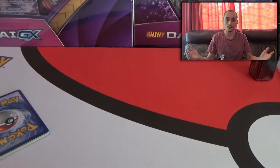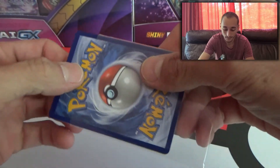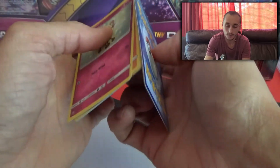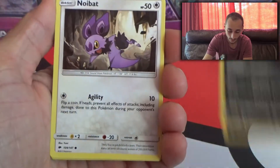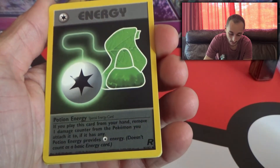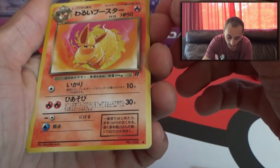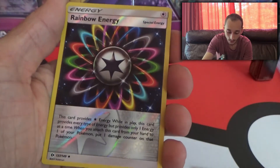By the way, these are just mystery packs that I've been getting off eBay. So if you guys are wondering — I thought I'd take a chance on some of these eBay mysteries. It seems like they're better than the ones that are in the store now at this point. We got a Japanese card here. Cutiefly, Riolu, the Alolan Grimer, Noibat, a Horsea, Dark Energy, a Team Rocket's Energy — pretty cool. Then a Japanese Flareon from Team Rocket — it doesn't say First Edition. And a Warp Energy, and a Reverse Rainbow Energy. Nice.